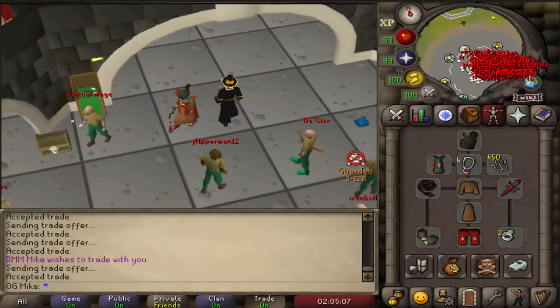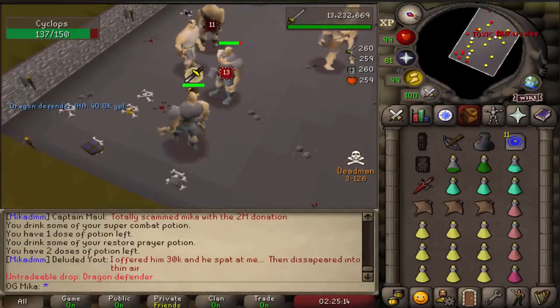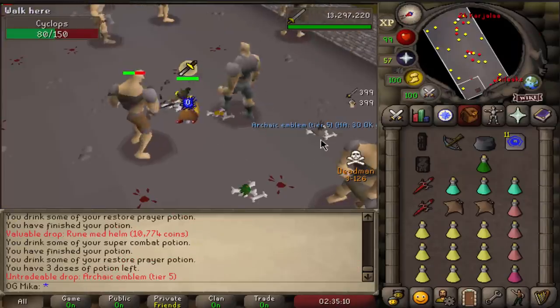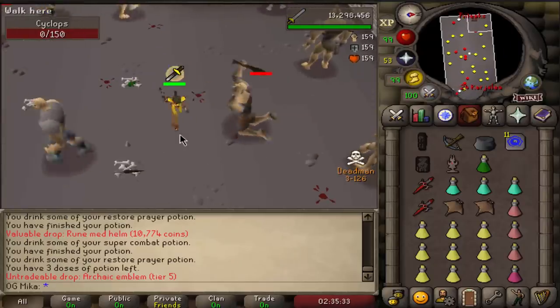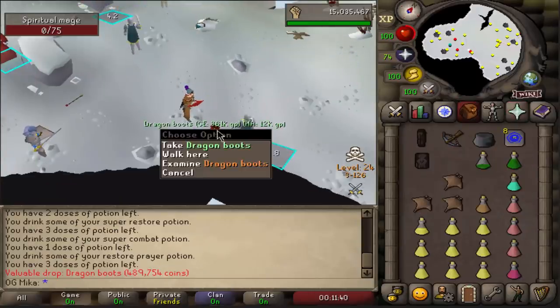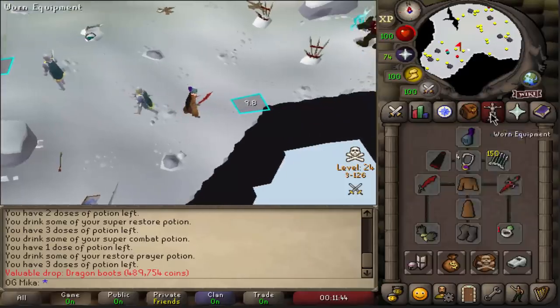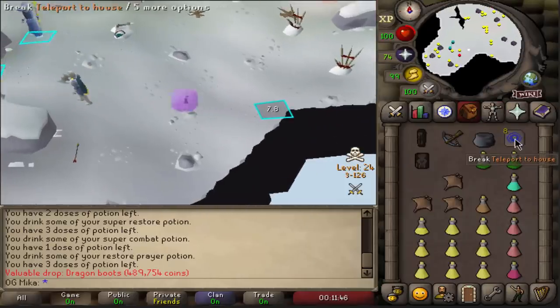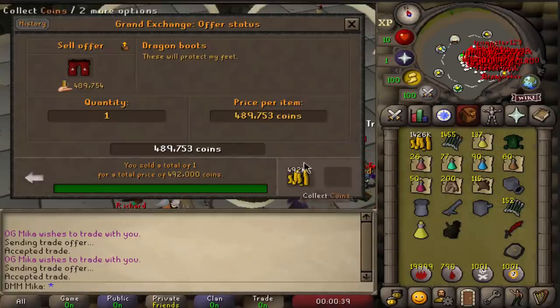Currently I only have one more so 100k is gonna be used to buy an attack cape, and with the attack cape you can stay inside forever - that's gonna be the goal. Let's get a couple of dragon defenders. We just received that - oh I just got another one! Archaic emblem - yeah the keys are the issue, once we have the keys we can enter the boss room. Oh I just got a defender! There we go, got the dragon boots nice.